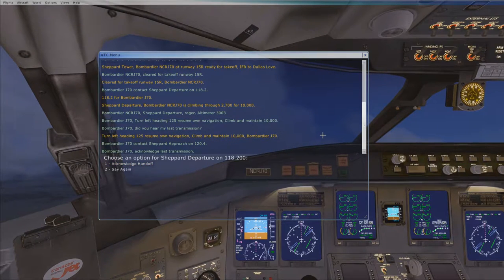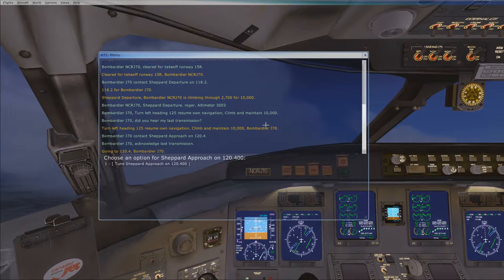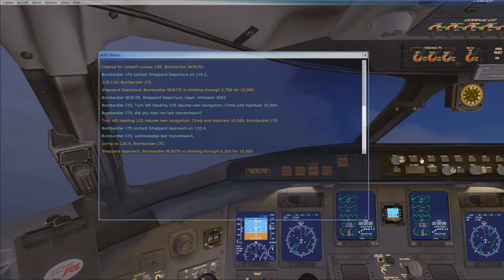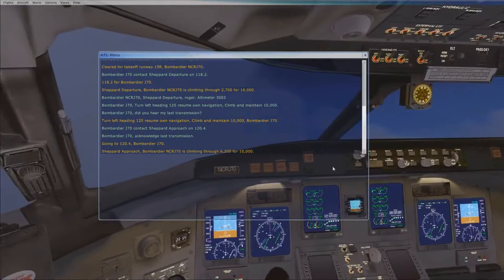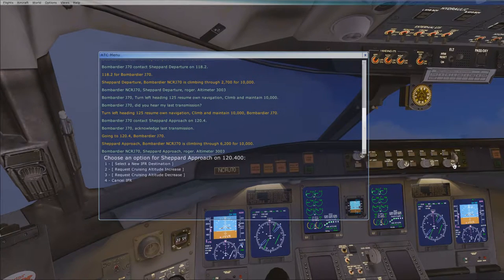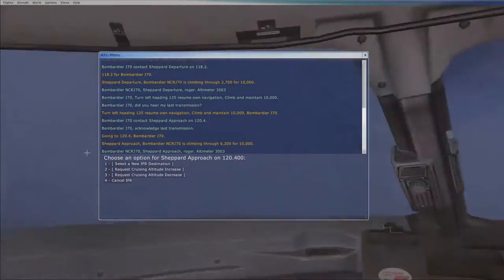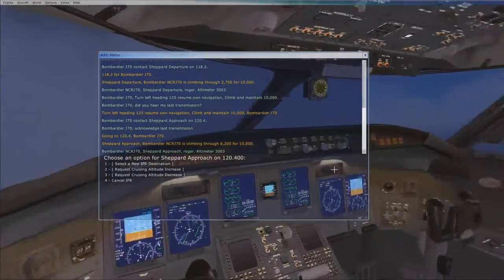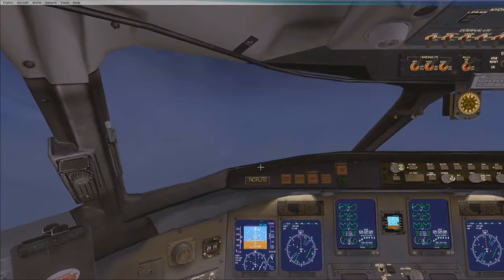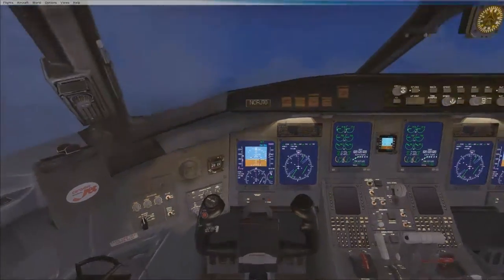I'm going to go ahead and turn a little bit more and get that right on the point — 130. Let's go ahead and activate that autopilot. That's going to take us to a flight level of 10,000. Let's go ahead and close this and take in the scenery. Let's put those flaps back up — we don't need them.